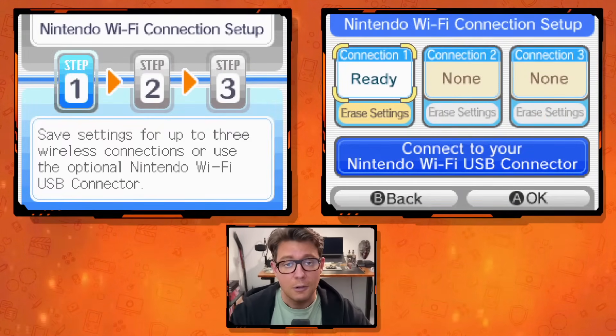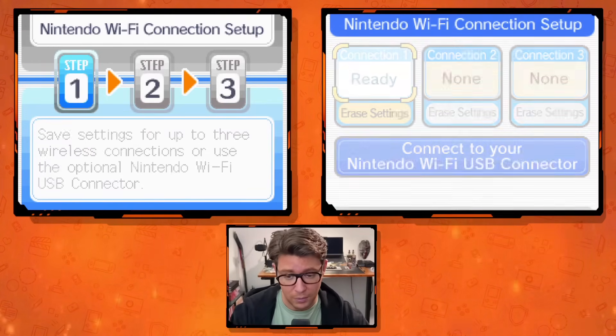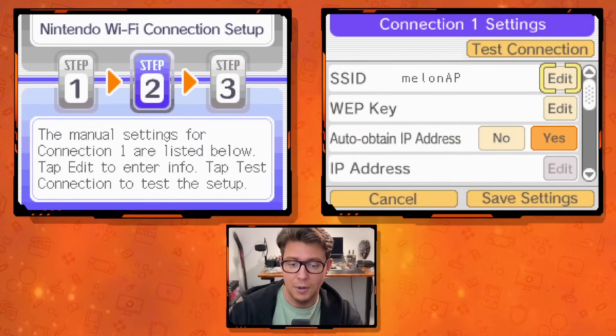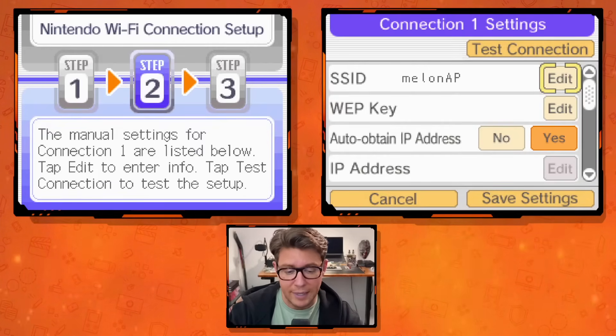For MelonDS users, this will be the Melon AP. For Nintendo DS, 2DS, or 3DS users, this is your home network. Depending on the game and console you're using, it should look similar enough to navigate through. Now we're going to scroll down to where it says 'Auto-Obtain DNS' and set that to No.